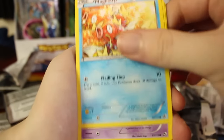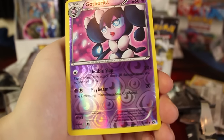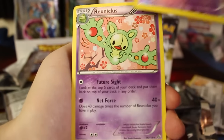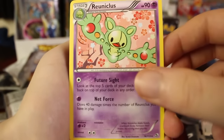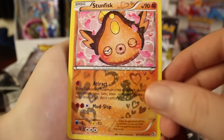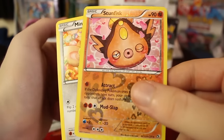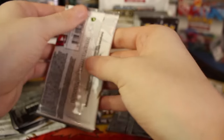We've got a Minun, Natu, Magikarp, Misdreavus, Trubbish. The Reverse Holo is a Gotharita, and we've got a Reuniclus as well. And then another Stunfisk — that's our second one. We've also got a Mincino. If we can get like an army of these Stunfisks... they're like romantic, kissing-your-face Stunfisk. It's got like a donut for lips — it's kind of weird looking.